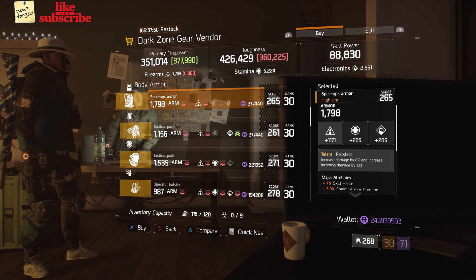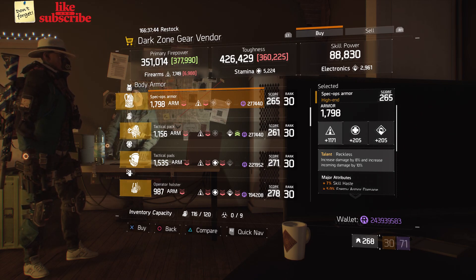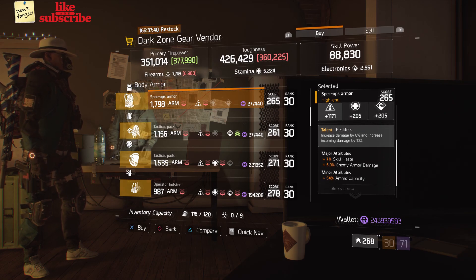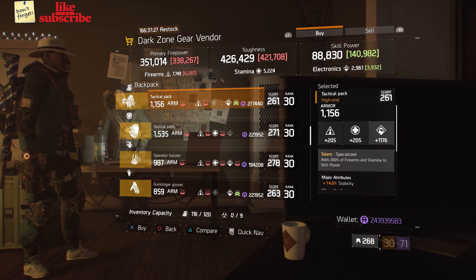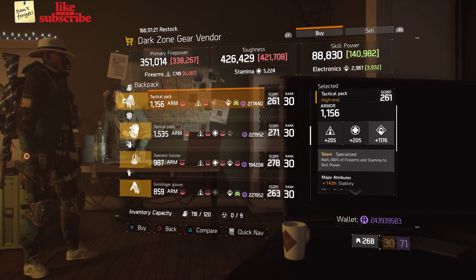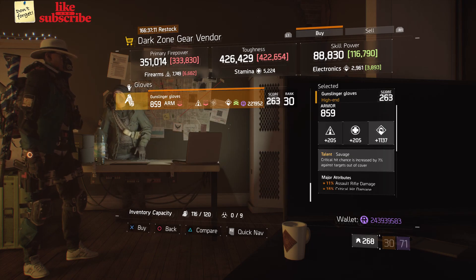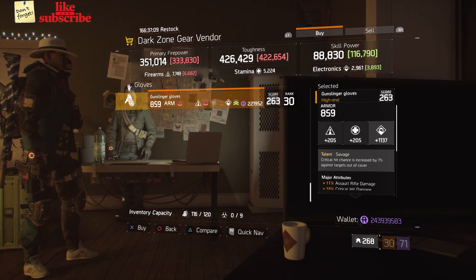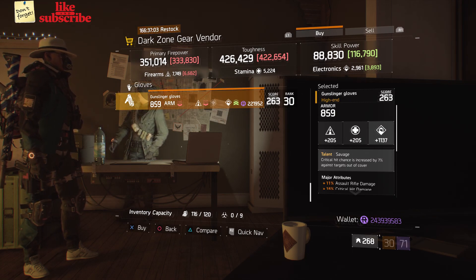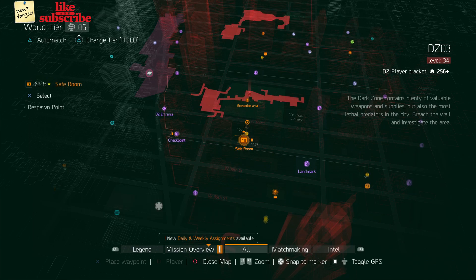Head over to DZ2 Safe Room. The dark zone gear vendor has Spec Ops Armor with the talent Reckless, gear score 265, armor 1798, rolls for firearms 1171, and attributes are skill haste, enemy armor damage, and ammo capacity. Also a Tactical Pack with talent Specialized, gear score 261, armor 1156, rolls for electronics 1176, and attributes are stability and bleed resistance. Also Gunslinger Gloves with talent Savage, gear score 263, armor 859, rolls for electronics 1137, and attributes are assault rifle damage, crit hit damage, and pistol damage.